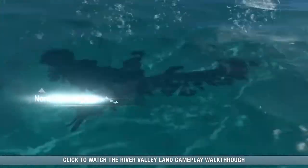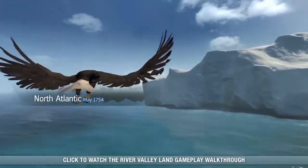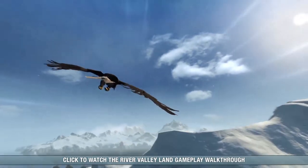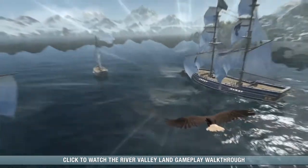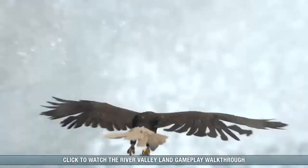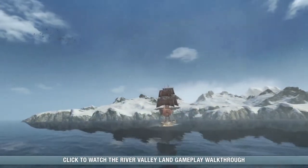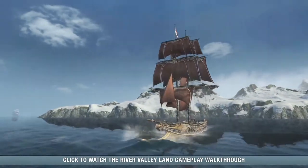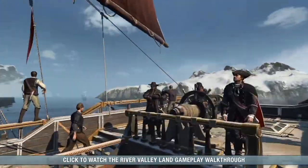Our hero Shay is an Assassin-turned-Templar who vows to bring down the Assassins in North America across three major locations: New York City, the American River Valley, and here in the North Atlantic Ocean along the coasts of Nova Scotia and Newfoundland in the south of Canada. This naval battlefield was at the heart of the conflict between Britain and France during the Seven Years' War in the 18th century, and the outcome would determine the fate of the American colonies.